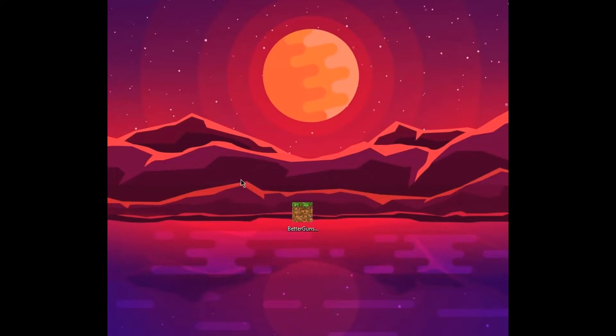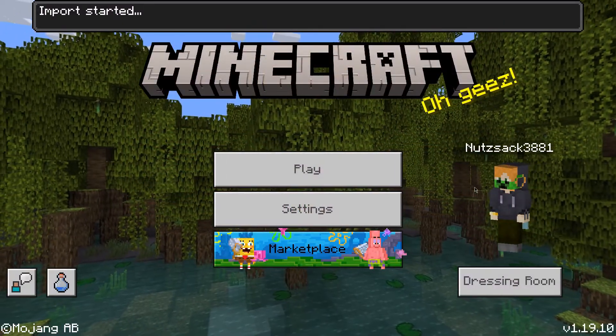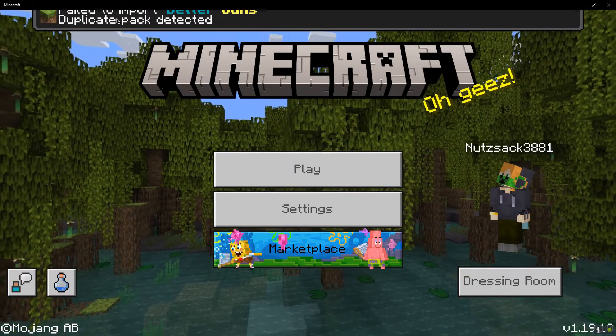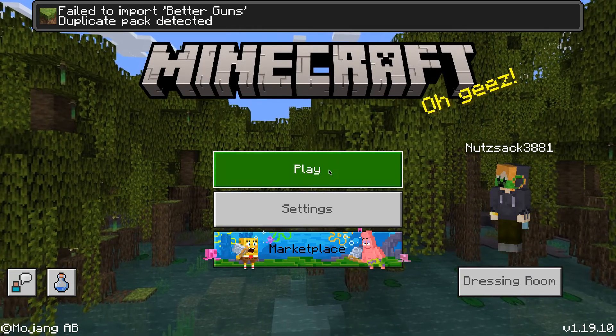When you download mods for Bedrock Minecraft, it comes in this little executable. You just double-click, run it, and it'll automatically import. So let's go ahead and switch to Minecraft and import this. When you double-click that executable, you'll see up here it'll say 'import started.' For me it said 'failed to import — duplicate pack detected' because I already have it installed.